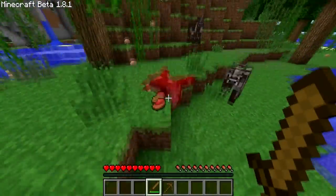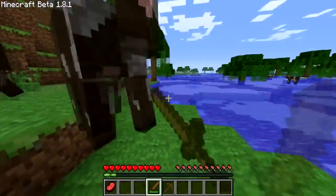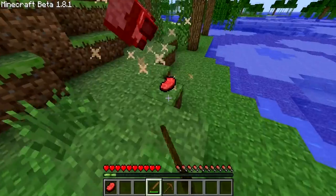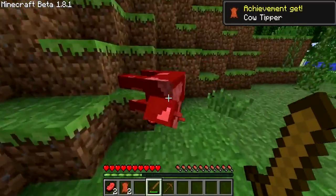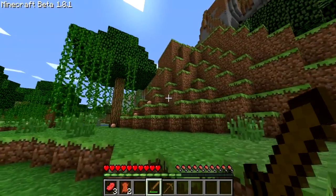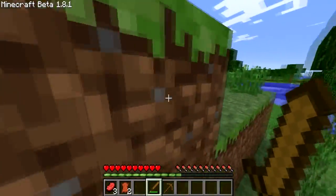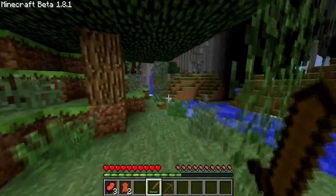Critical hits! Two critical hits on a cow. Oh, it's lagging so bad, it's hard for me to hit him. Got him. I'm not sure if the XP points give you anything yet — pretty sure that they don't. That cow just fell from something, or he got hit by a creeper.